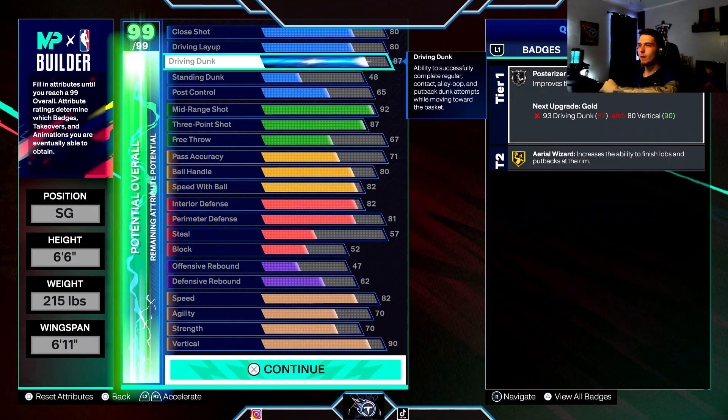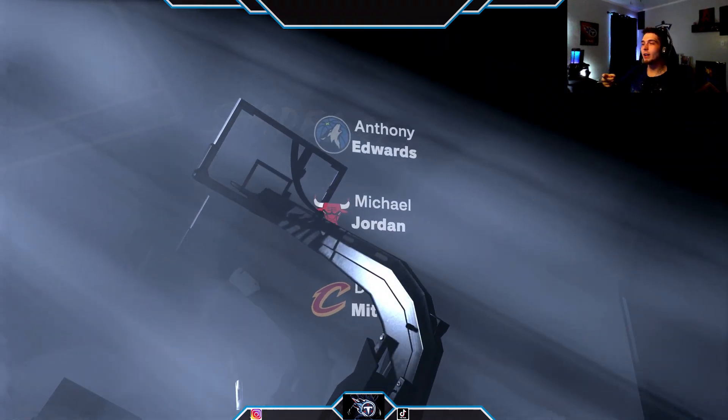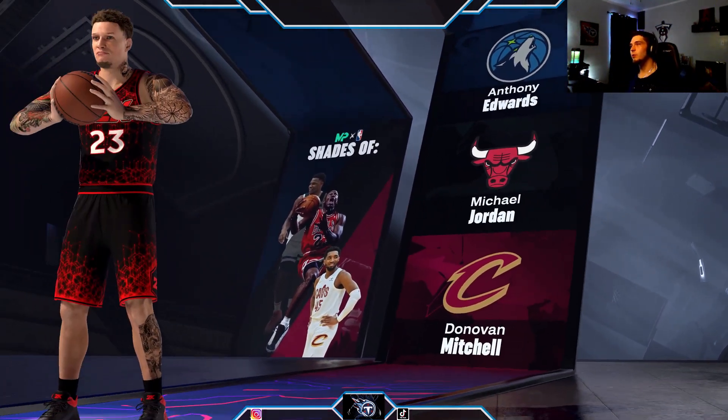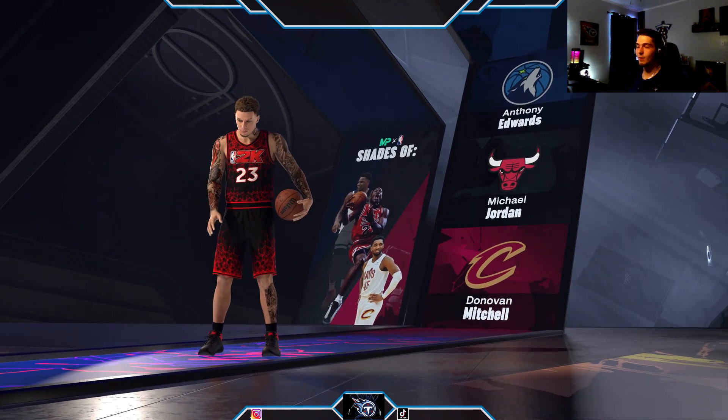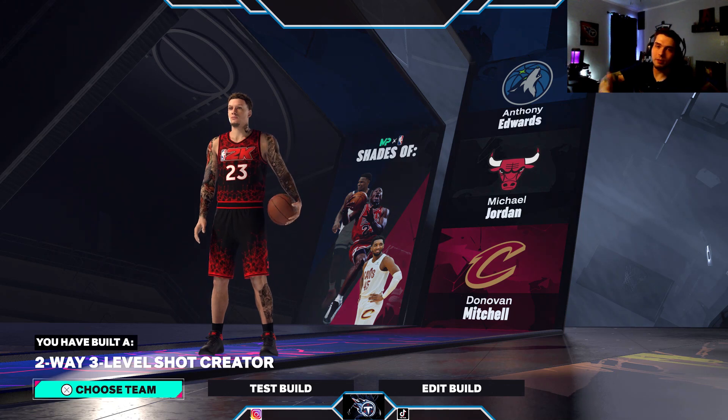The good thing about having a 90 vertical is you can get all the park dunks and all the contact dunks. We got Anthony Edwards, Michael Jordan, and Donovan Mitchell dunk styles — and if you ask me, you can't go wrong with any of them. Don't forget to join the Dog Pound and y'all be safe.